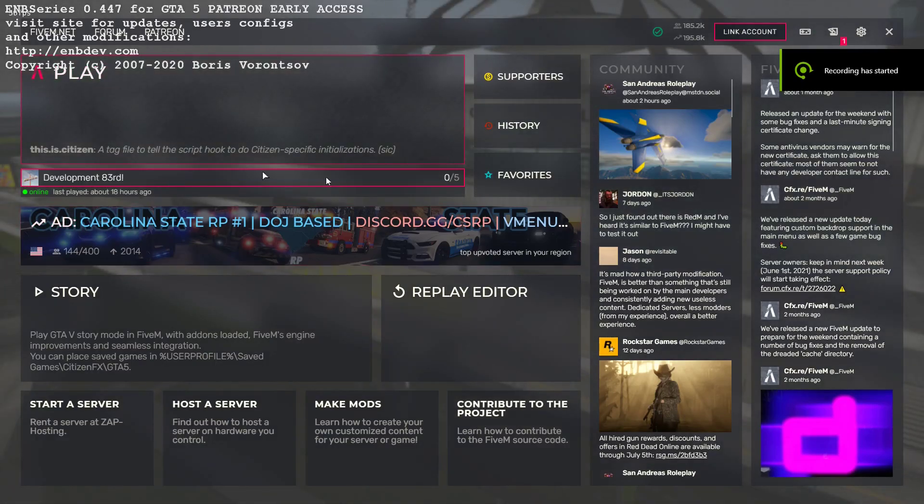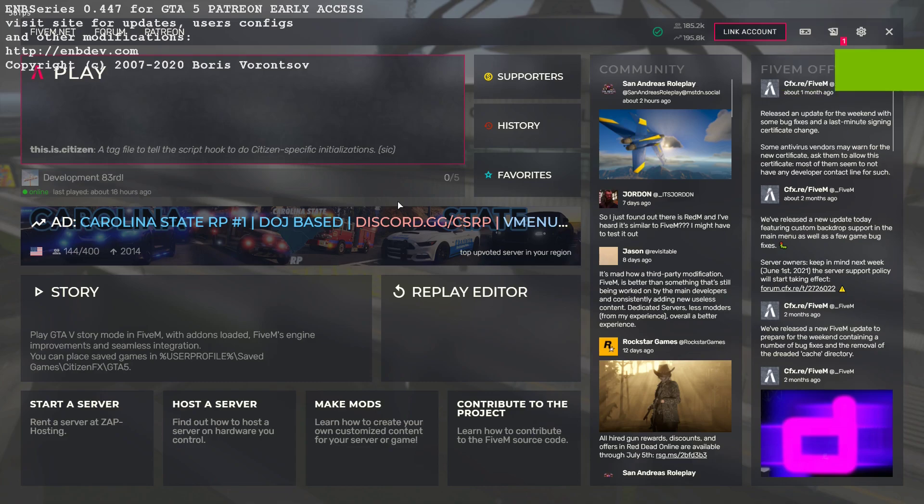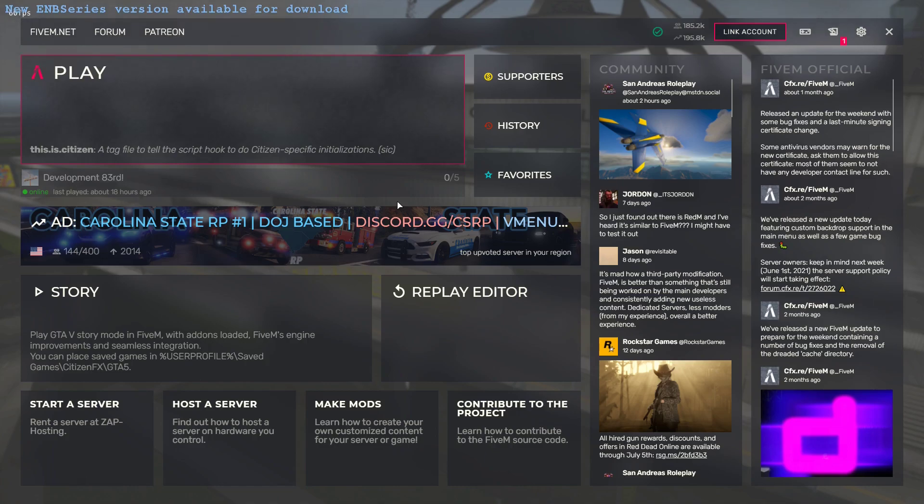Before I start, go ahead and join my Discord server in the description. I sell a whole bunch of spells. I sell 240 and 14-day unban methods that are working. I sell normal server unban methods. I sell Rockstar accounts and a bunch more.